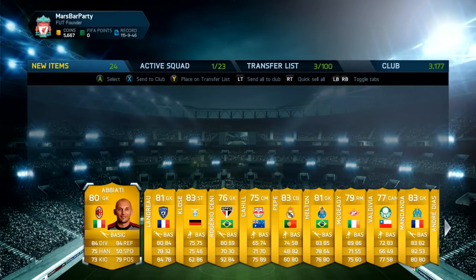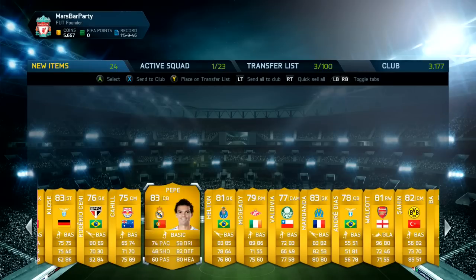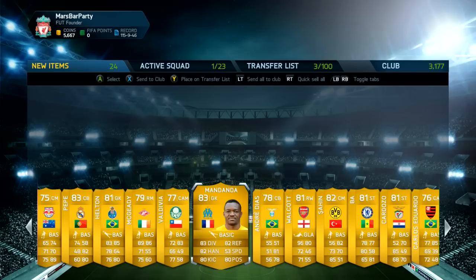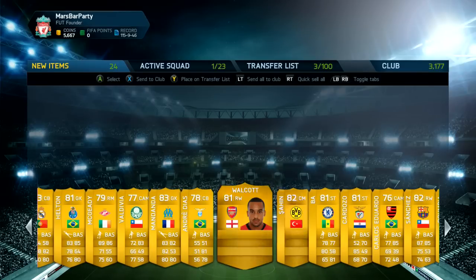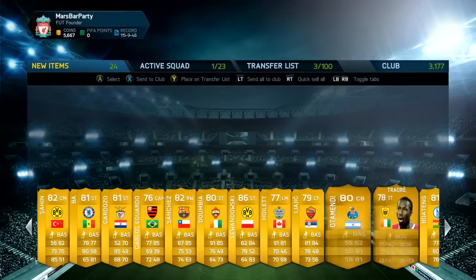In this final pack we get ourselves a Lewandowski. Unfortunately a little glow shape was covering his face so I didn't really see it at first, but yeah we do get Lewandowski. Like I said, these 100k packs are real real nice sometimes, but they can be absolute rubbish too — as I'm sure some of you will have experienced.